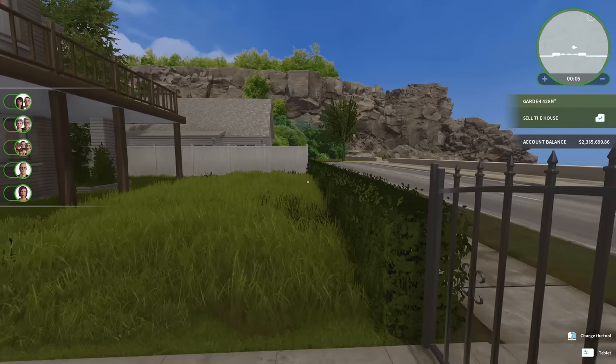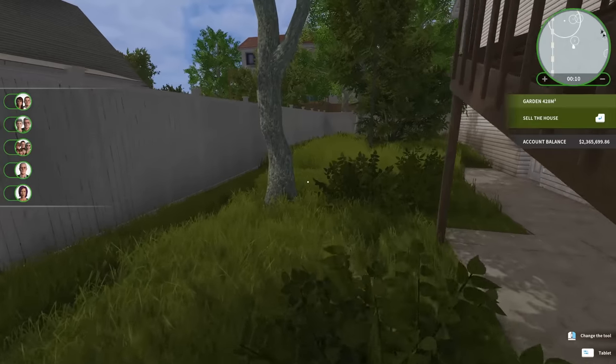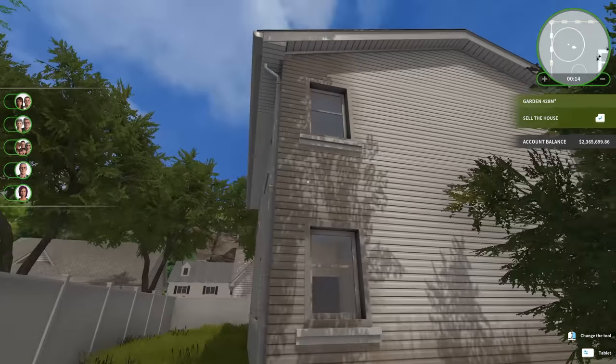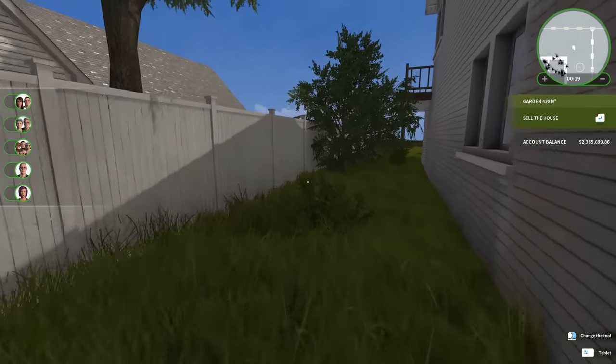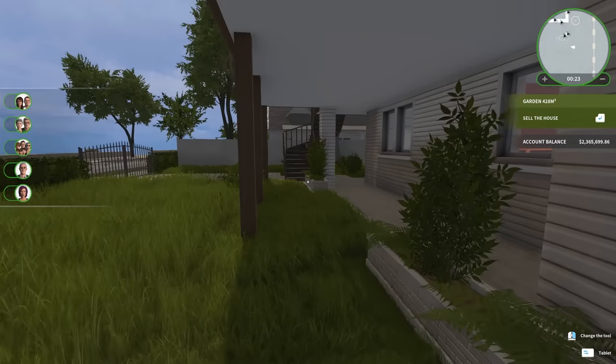I don't exactly know what theme I'm going to go with, but obviously we'll have to clean up the yard and all that kind of stuff. As far as outside the house, it looks like we're going to have to spray the house down because it's pretty dirty. Wow, there is really not a whole lot of yard space here. That's pretty small, but that's okay.